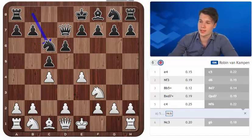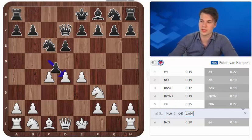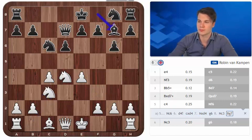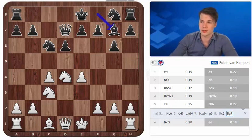It has to do with the fact that after d4, cxd4, Nxd4, g6, Nc3, Bg7 - first of all black did not really achieve much after the move Be3 as he's most likely going to play Nf6 and we are going to be transposing, but in fact even that trick that we saw in the previous video with Rc8 and d5 is no longer available.